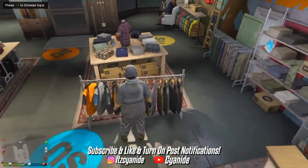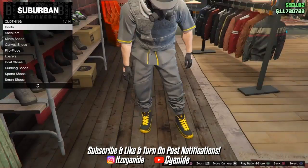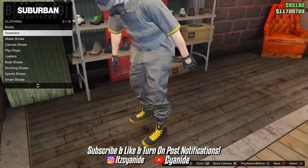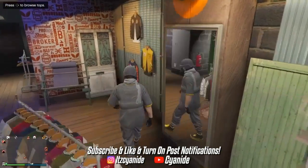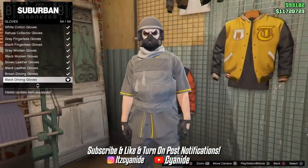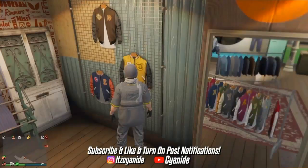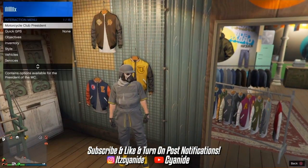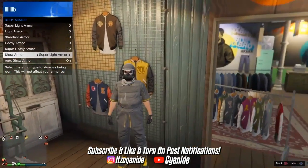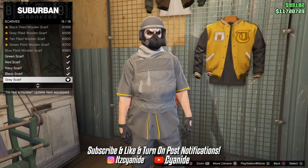Once you've purchased the top, go over to the shoe section and scroll down to sneakers and purchase number 15. From there make your way to accessories, go to gloves, and purchase the black driven gloves number 54. Then go to body armor and put on the super light armor — if you put on the scarf first it can disappear. After that go back into accessories and put on the gray scarf.